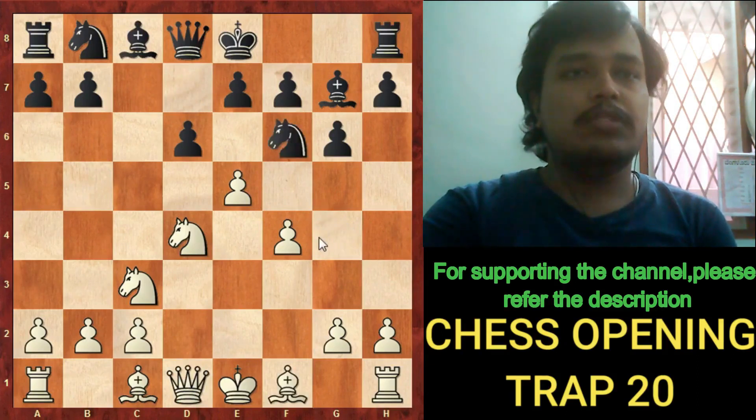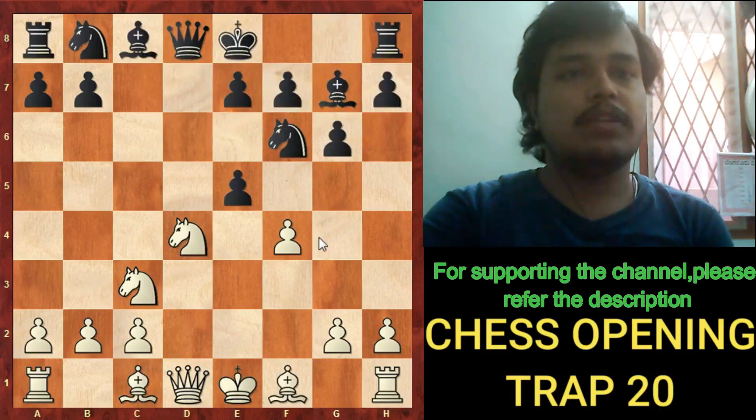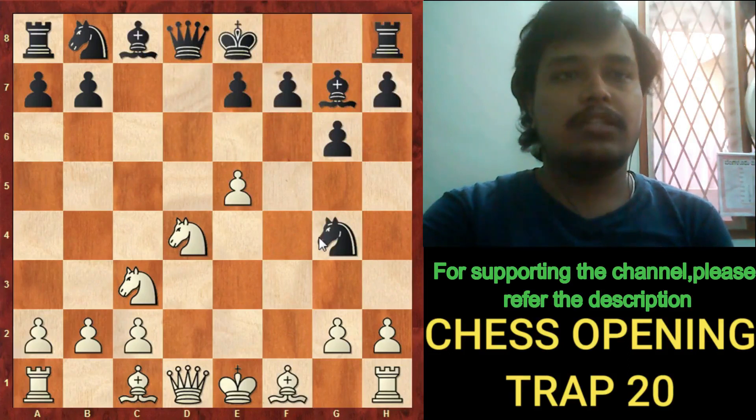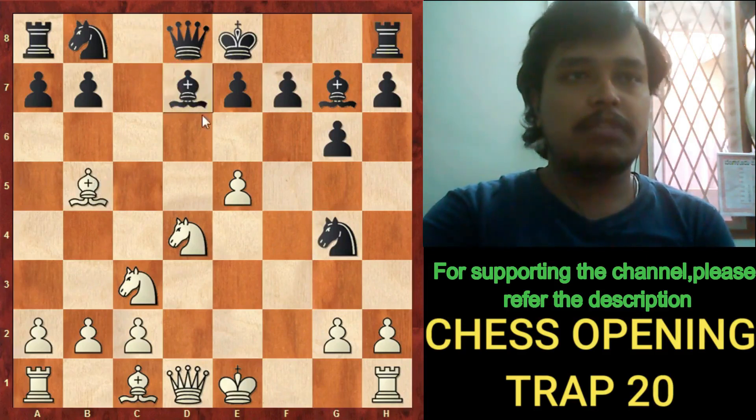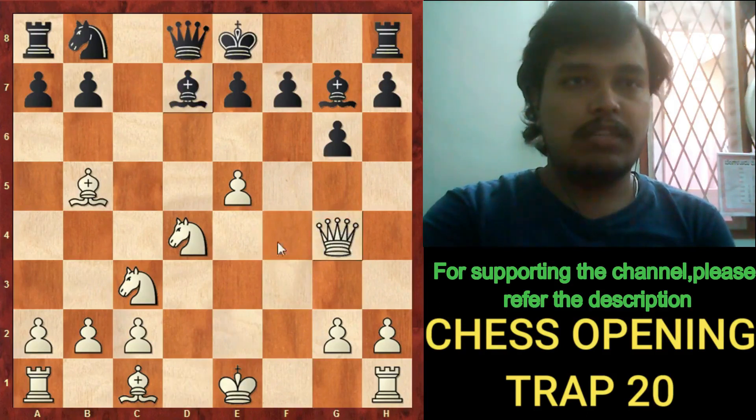In the game, black actually takes the pawn on the e5 square. White recaptures with the f-pawn, and now Ng4 comes. As I showed earlier, the bishop comes to b5, giving check. Now if bishop d7, then queen takes the g4 knight and white is simply up a pawn.